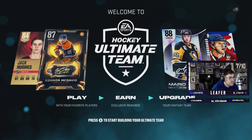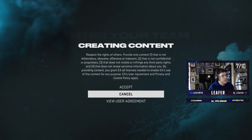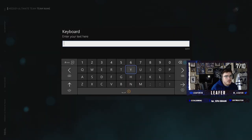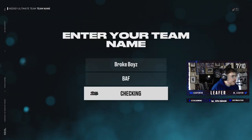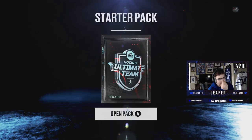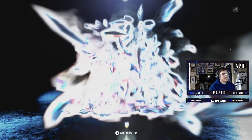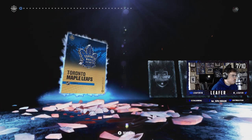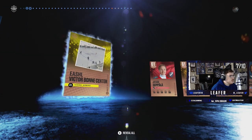Our end goal here: get a McDavid, get a Lemieux. These card designs — I can't overstate it — just absolutely beautiful. The abbreviation is going to be BATH for 'Broke AF.' Let's open the starter pack and hope we get a good icon and a good X-Factor to start off our free-to-play team.